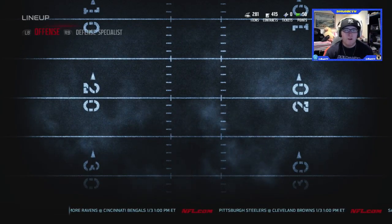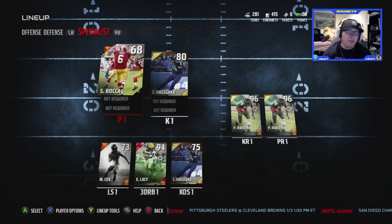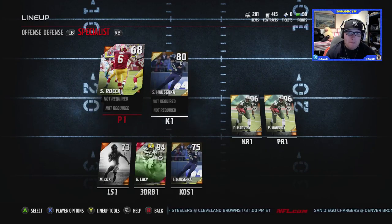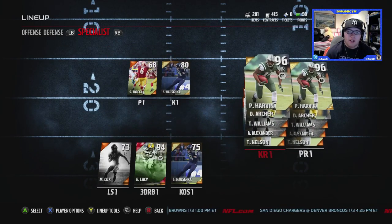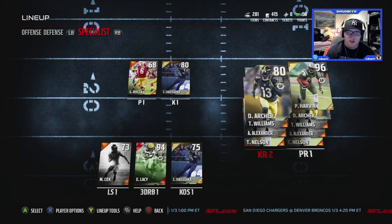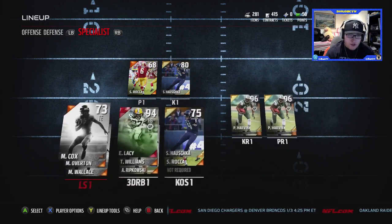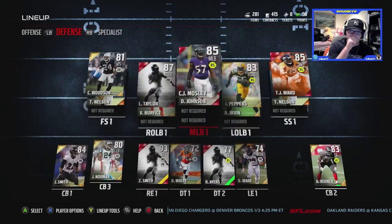I'm gonna show you my team right here. We'll start with the specialists and then go defense and offense. We got pretty much the base punter, Steven Hauschka as the kicker, kick returners Percy Harvin and Dri Archer, and at punt returner as well. Third down running back we got Eddie Lacy.